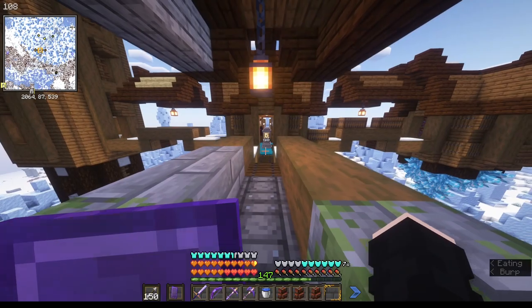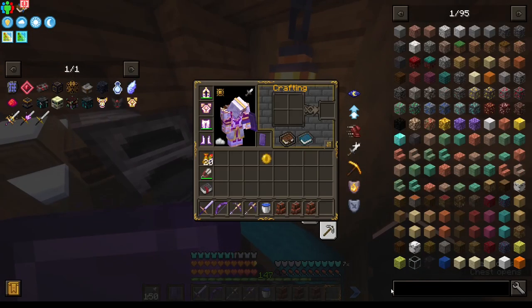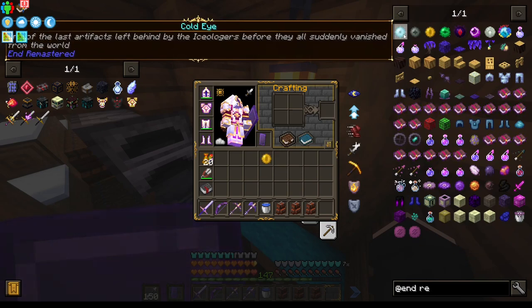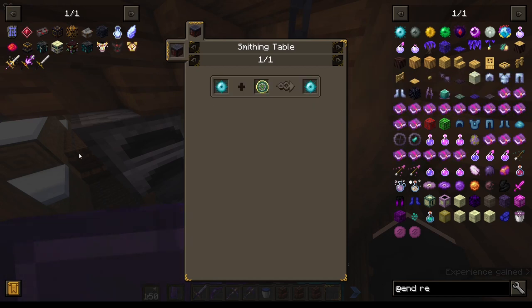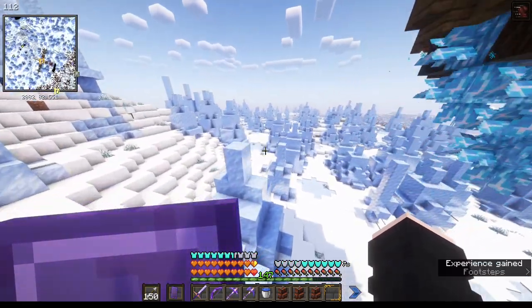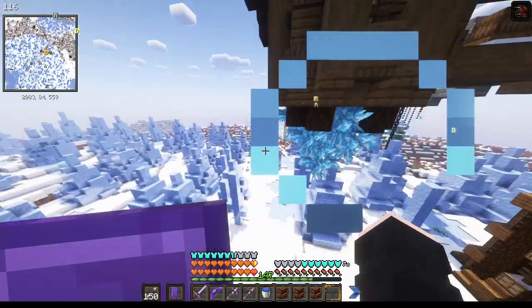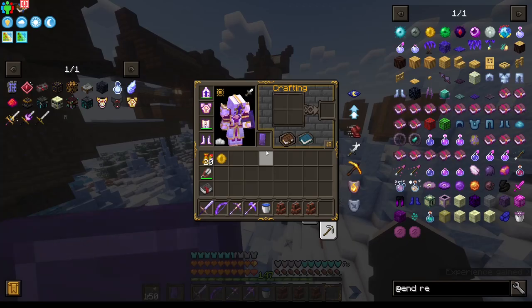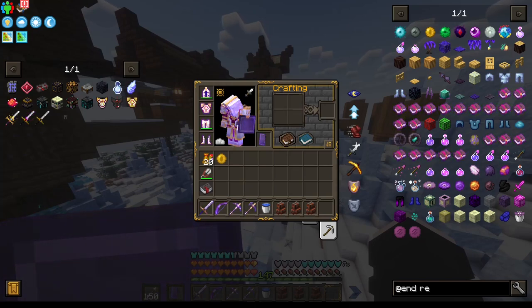Now I have to go to the End — I believe there's a mod called End Remastered. We need all the eyes. The old eye is found in desert pyramids at 10% chance, the nether eye in nether fortresses, the cold eye in igloo chests, the rogue eye in jungle pyramid chests, the black eye in buried treasure, the magical eye from evokers or woodland mansion chests, the lost eye in mineshafts, the corrupted eye in pillager outposts, the wither eye dropped from the wither, the guardian eye from elder guardians, and the witch pupil which is a witch chance drop — so we need to go kill witches.